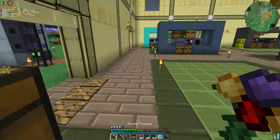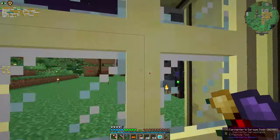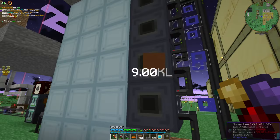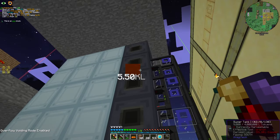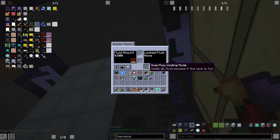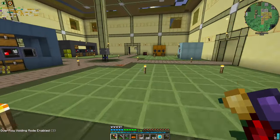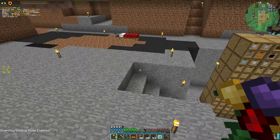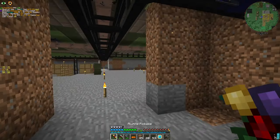We need one more provider pipe and then the rest is history. I also want to use void overflow — everything is going to be void overflow, except benzene, because it's the most important at the moment. I don't want anything else to stop our production of benzene. This part is ready.